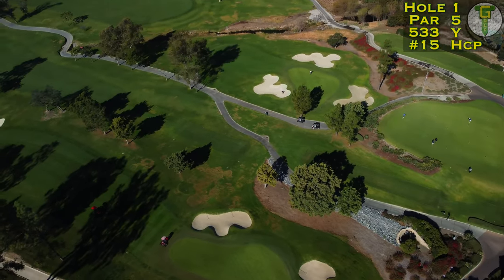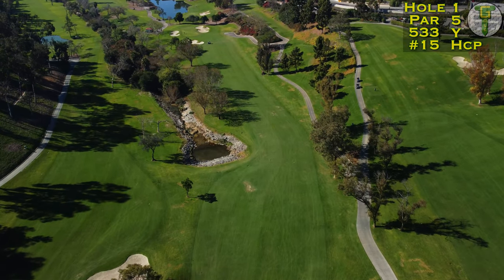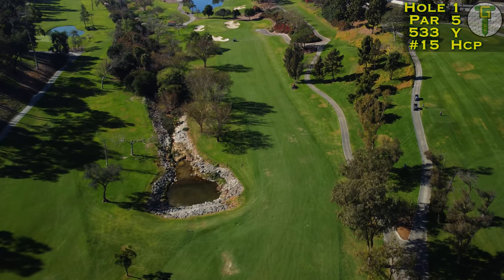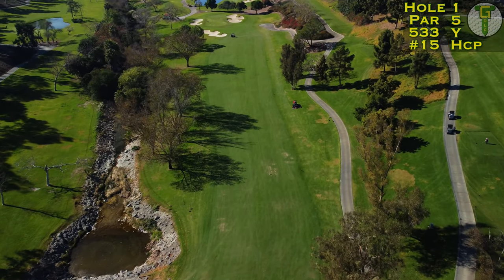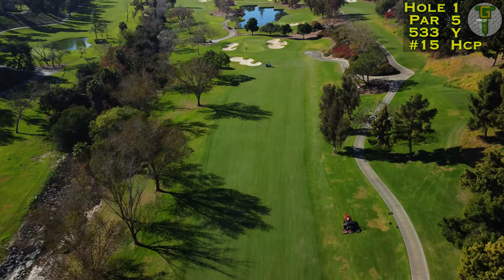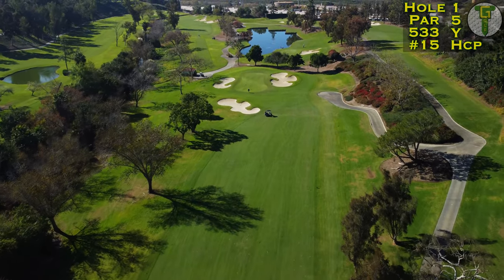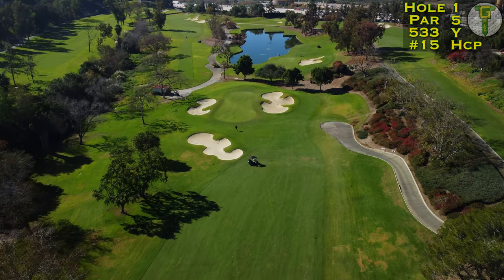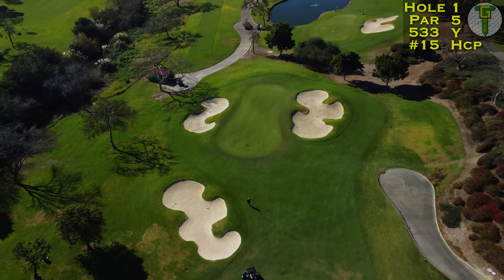Starting off the back of the beautiful clubhouse, the first hole snakes right in between the ninth and 18th holes. It's a narrow par five to start your day. This riverbed is going to completely come into play — maybe off the tee but definitely on your second shot — as it parallels the fairway all the way down to the green. The fairway does cant a little bit to the right and away from the hazard. Dealing with those bunkers is going to be the main difficulty coming into the green, as they are very deep.